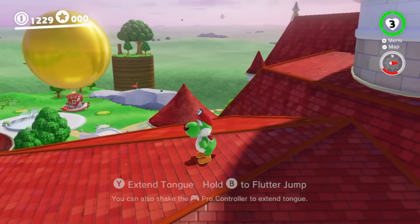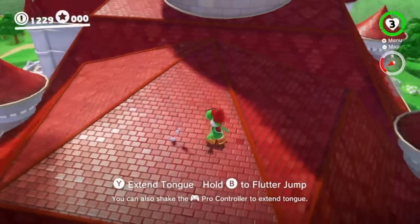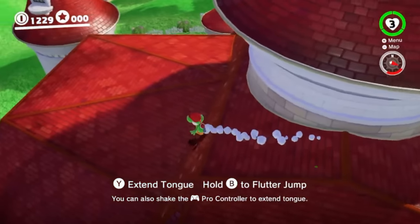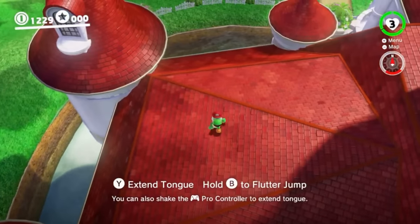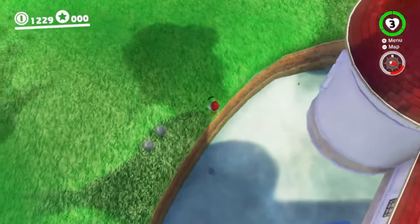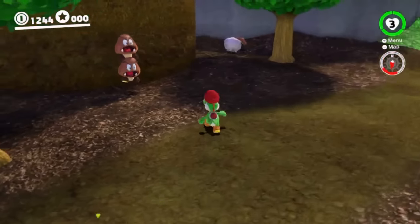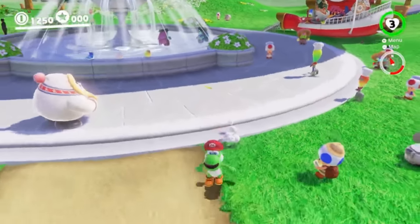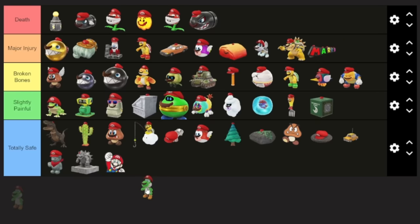Last but definitely not least, we have Yoshi. How dangerous is he? Not that much. Probably the most dangerous part is you capture him on top of the castle and have to jump down — but there is the moat to break our fall, and we have his flutter jump. Once you're on the ground, it is just smooth sailing of eating a bunch of fruit and running really fast. And come on, it's Yoshi — he can't be anything other than totally safe.